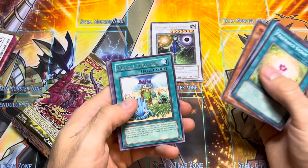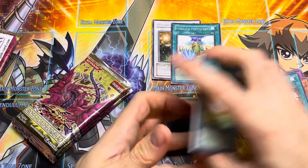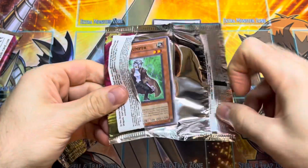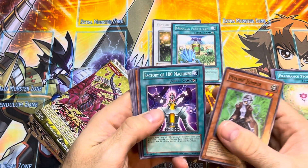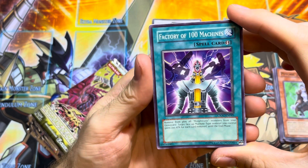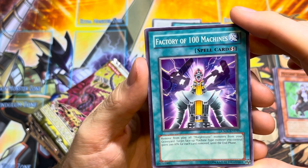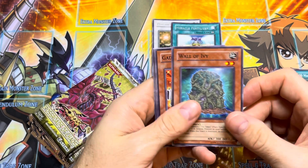Second pack: we've got a Morphtronic Magnin and a Miracle Fertilizer. With any 5D's stuff, you'll get a foil and a rare in the same pack — they started doing that with 5D's, didn't do it in GX. We got Psychic Jumper and Factory of a Thousand Machines — that's really cool, there's Jinzo on the artwork. Remove from play all Morphtronic Monsters from your Graveyard; target face-up machine-type monster you control, gains 200 attack for each card removed. That's really not very good, but it's a quick play so it's supposed to be used with Jinzo.